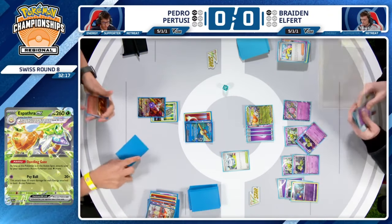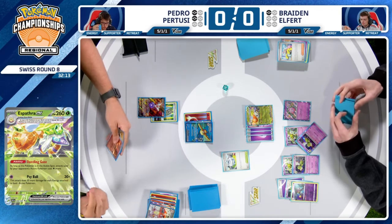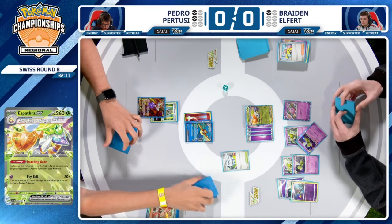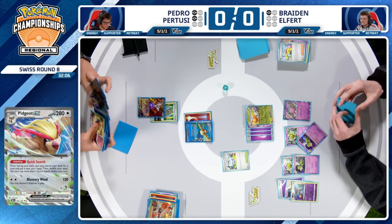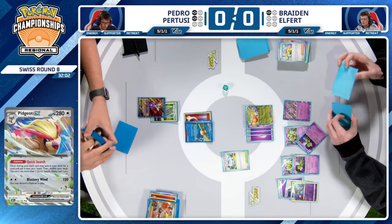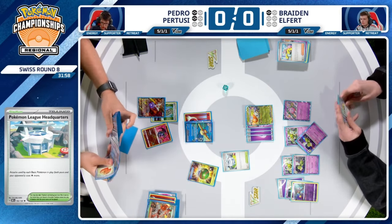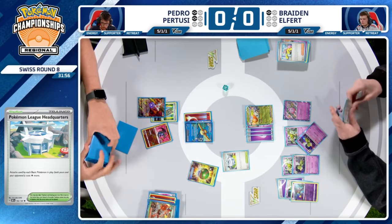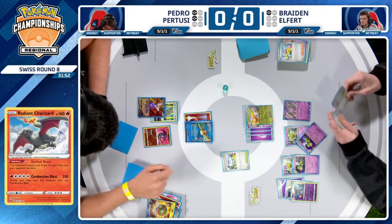How many energies does he even have left in the deck? He does still have one. Arven will allow him to get one of the pieces. I see the Lost Vacuum — I believe he has just the right amount of cards to piece this out. Nest Ball for Radiant Charizard, Quick Search for Lost Vacuum, Forest Seal Stone for the energy. I do think he has access to those three pieces.